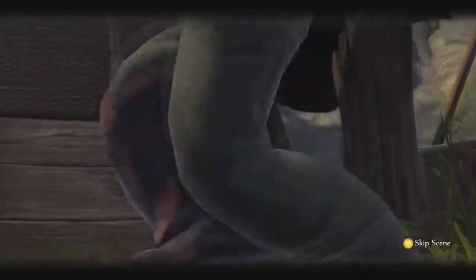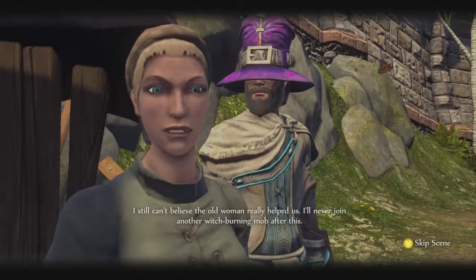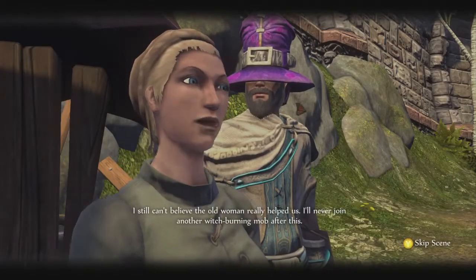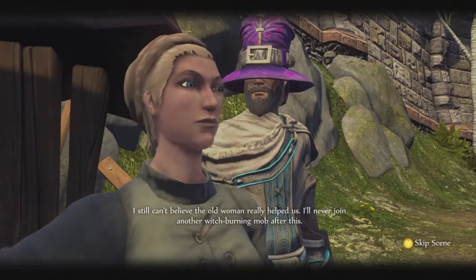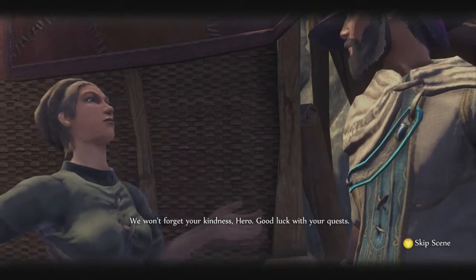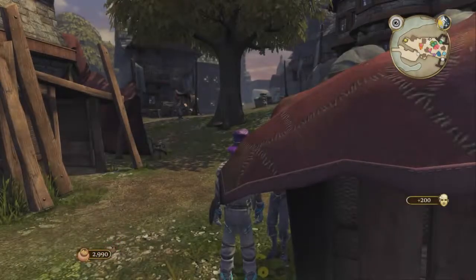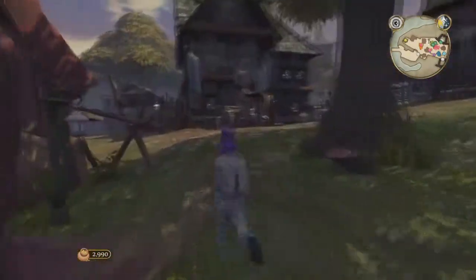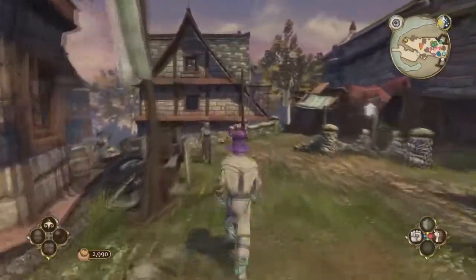We give the witch's cure to the woman. She says: 'I still can't believe the old woman really helped us - I'll never join another witch burning mob after this. We won't forget your kindness, hero. Good luck with your quests.' She gives us a gold reward - that's a lot of money, enough to cover what we need. Perfect, that's exactly what we need.